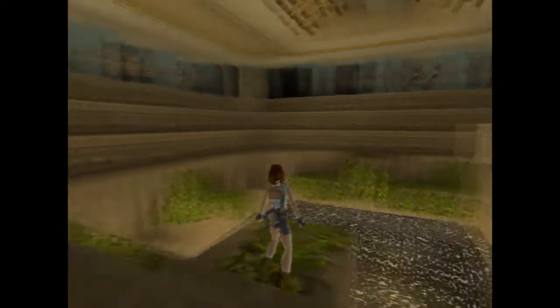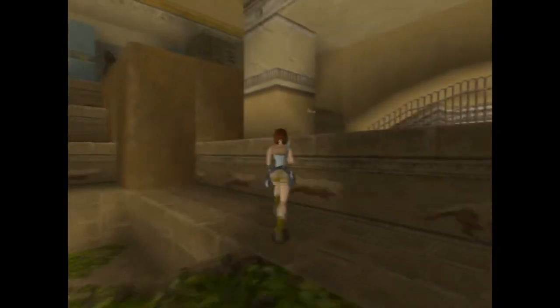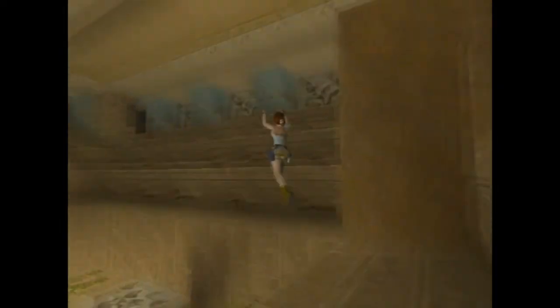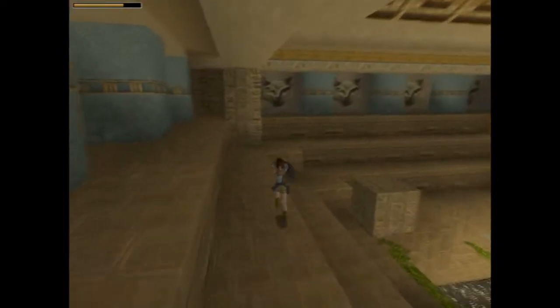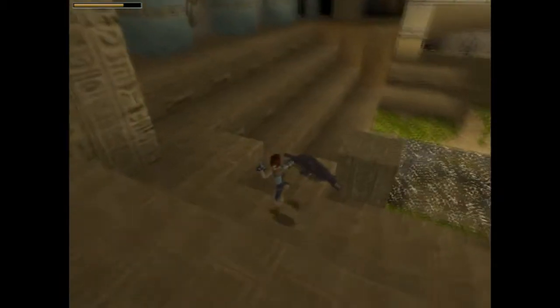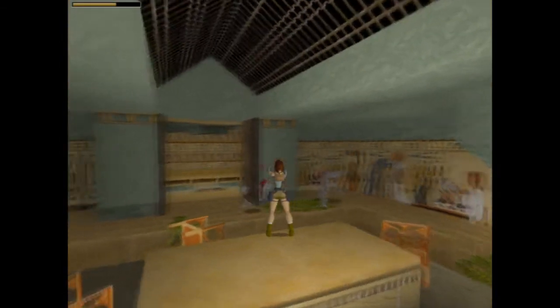This level has some really great exploration with a ton of pickups, various keys to collect, and lots of underwater swims with lots of crocodiles. The graphics are also nice inside the temple. The walls are decorated with Egyptian pictures and hieroglyphics. The soft blue, beige, and gold colour scheme fits this level perfectly.